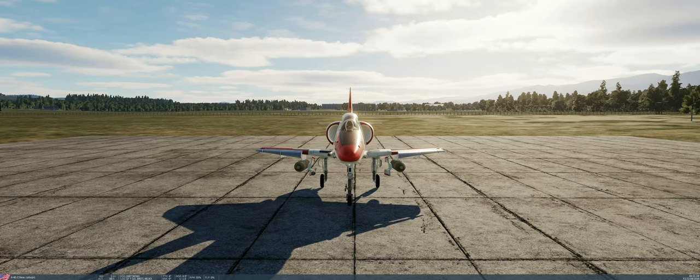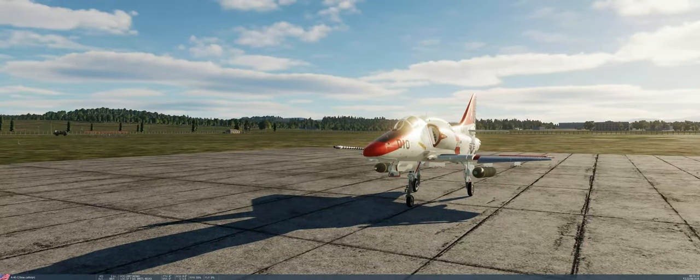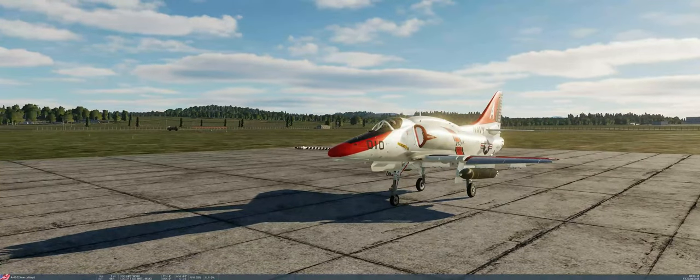These are the Cluster Bomb dispensers that, as far as I know, are unique to the A4 in DCS. These units can be installed on the Ordnance screen as pods. Let's take a look in the Mission Editor.